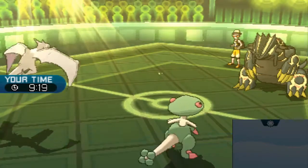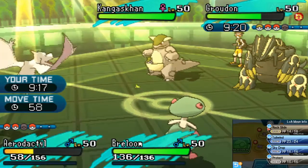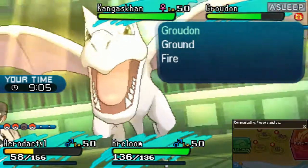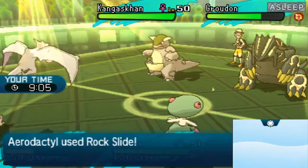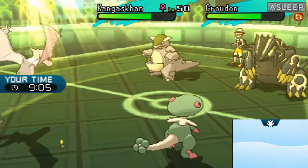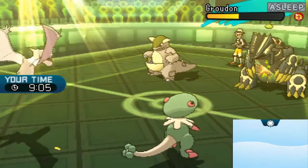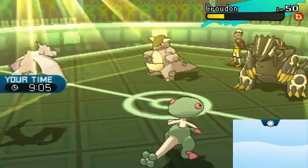Kyogre is gone, and Yveltal is in the back, and Kangaskhan doesn't come out. Spam the Rock Slide. We'll see the Groudon — I was hoping for Yveltal to come in. Fake Out, Groudon avoids, okay cool, no Mega Kangaskhan is coming. Two hits, three hits, four hits. Breloom, let's go — got his grit, okay, Power Punch. Okay, that sucks.